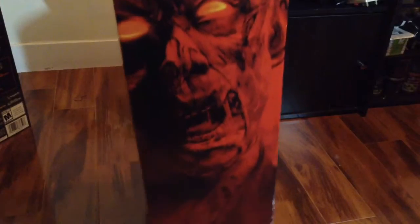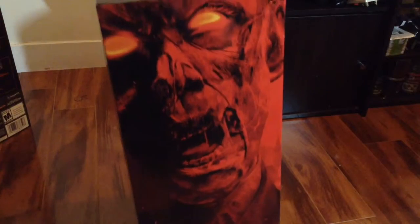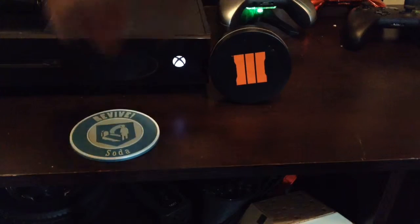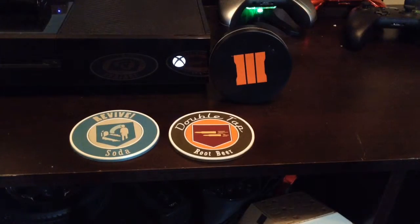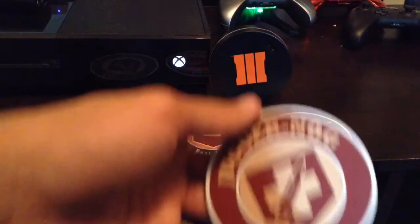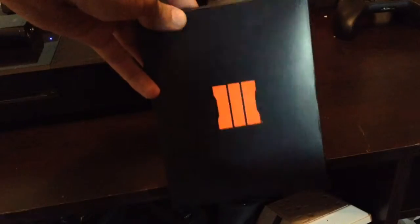Here we go — this is the sleeve that the box comes in, and this is the actual box itself. The dope zombie artwork is all in red and it's super well detailed, very well crafted. The next thing that the Juggernaut edition does come with are the coasters: Quick Revive, Double Tap, Speed Cola, and Juggernaut. They are very well constructed — nice and thick and they won't break if any water actually gets on them.